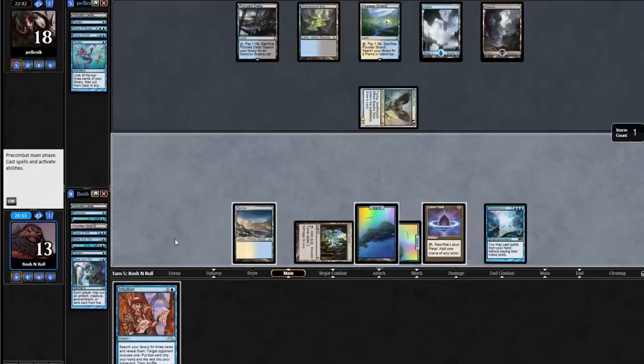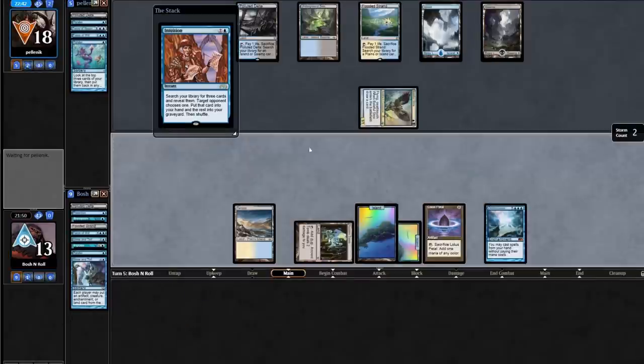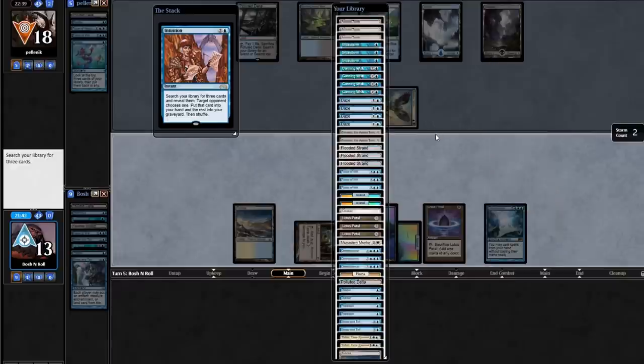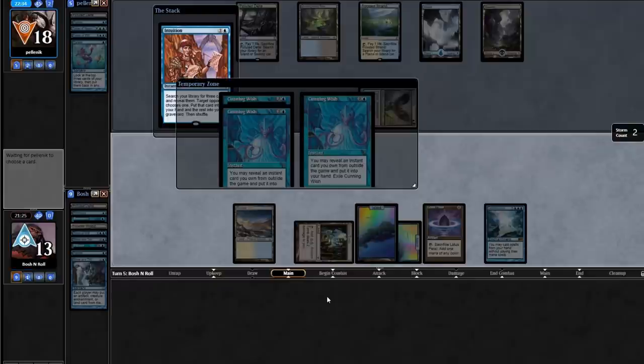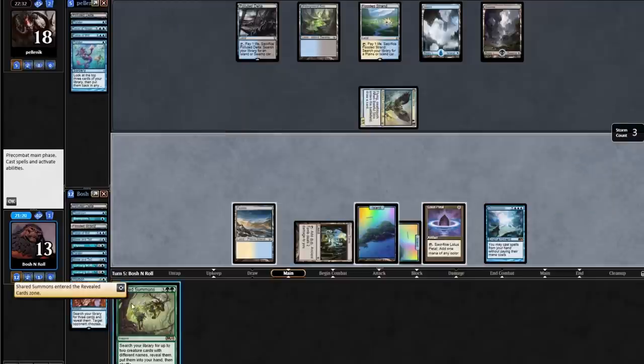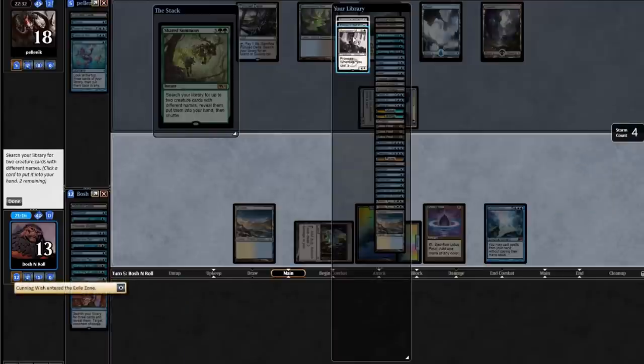Omniscience, you're in. Seems like they have nothing. Cast with Omniscience — or they put in a land. They could have hardcast Force here for my Intuition. So I'm going to get three Cunning Wishes, I think, is the plan. There are not three Emrakuls in this deck — there's only two, which is different from the Blue-Green deck. Cunning Wish, Cunning Wish, Cunning Wish. Yeah, they've either shown masterful patience or they just actually have nothing — starting to feel like they just have nothing. They are deceased. The Emrakul will get the job done.